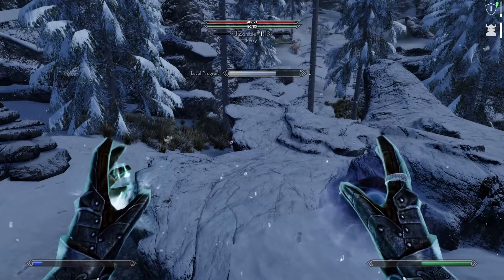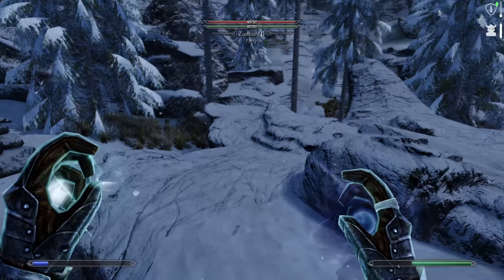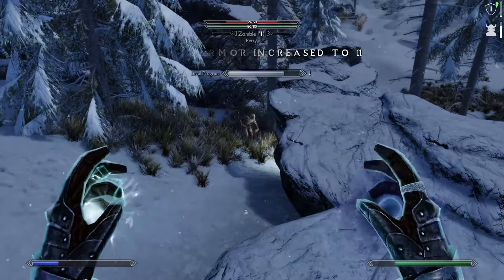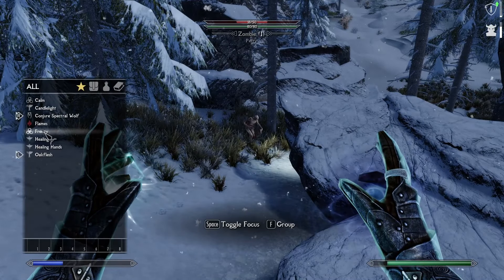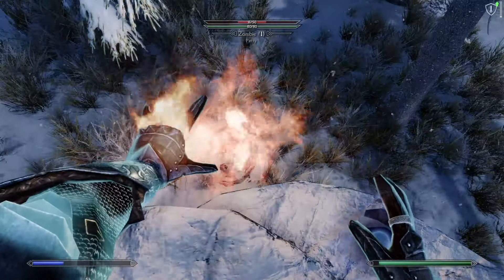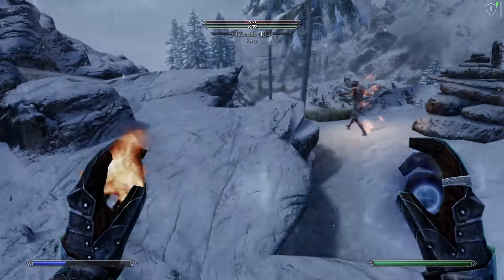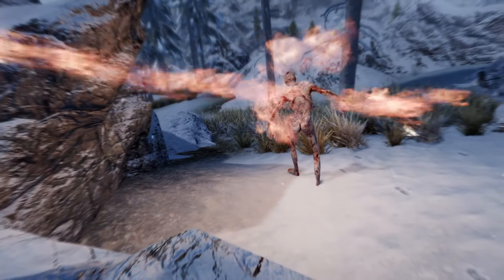Why is the wolf going after that one? He's going after the one with full health — that's frustrating. Wolf got him though, so that's good. One wolf. Can we shoot some flames over there to give him a hand? He's dead. Run away. Now I wasn't planning on using destruction, especially this early on, but I might be required to in order to take these guys down. That'll do.